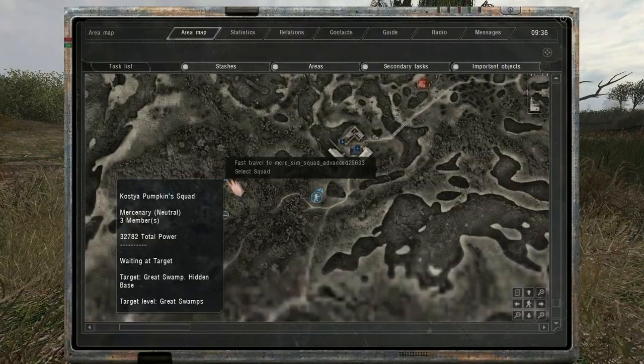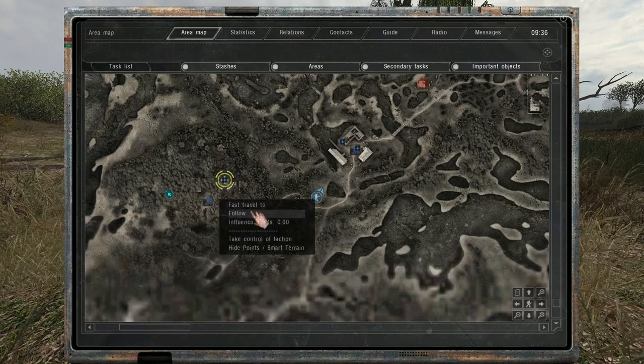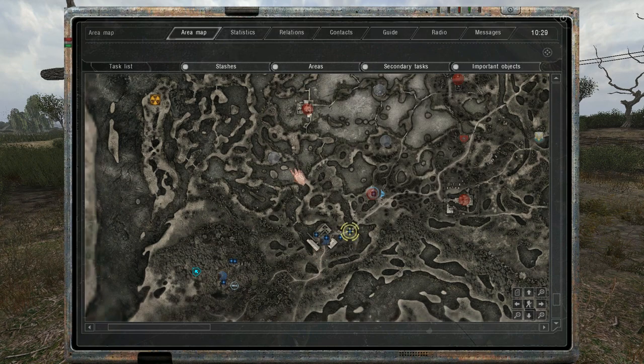You can also select any friendly squad and give them orders like follow me, follow this other squad, move here, attack this point — pretty much anything. It can be a little bit buggy but most of the time they will do what you tell them.